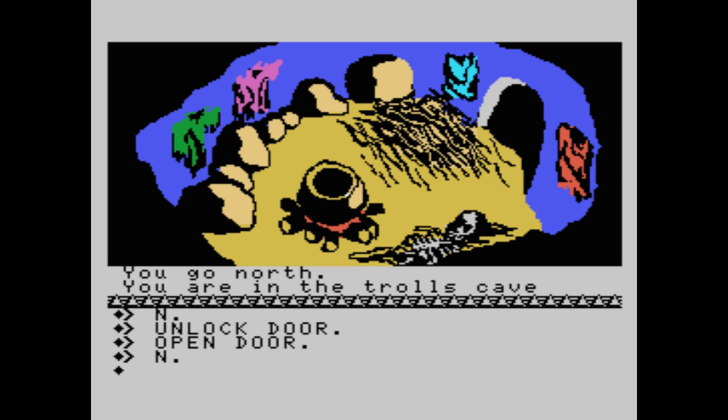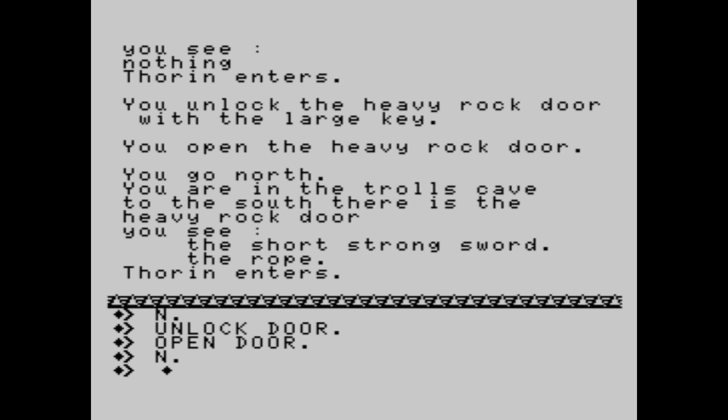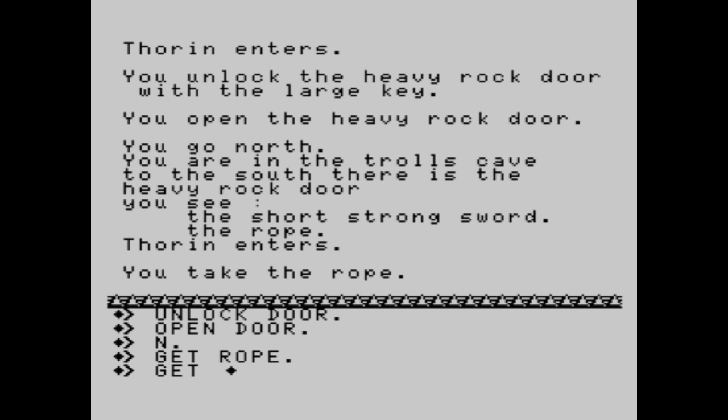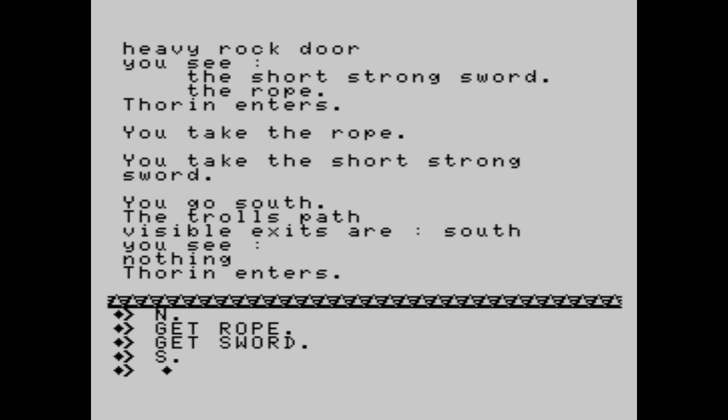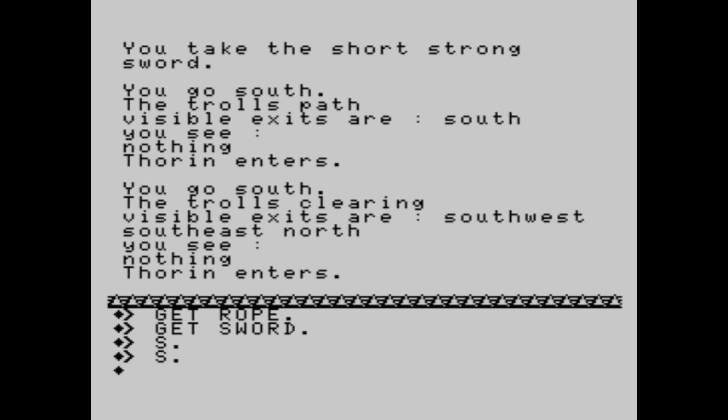Is this a fireplace? I think yes. You are in the troll's cave. To the south there is the heavy rock door. You see the short strong sword, the rope. Of course, we are a little bit greedy — we get both. You take the rope, and you take the short strong sword. Now we're leaving the cave, going south. The troll's path, visible exits are south. South again — the troll's clearing, visible exits are southwest, southeast, north. You see nothing.